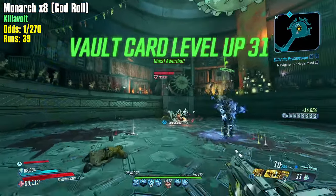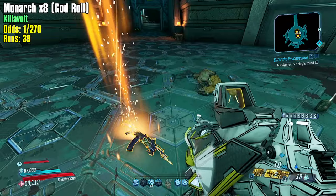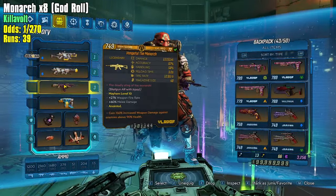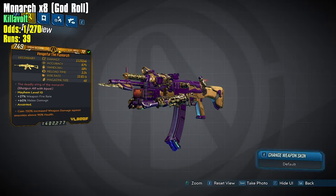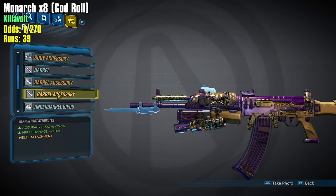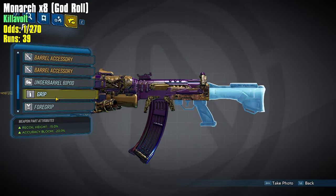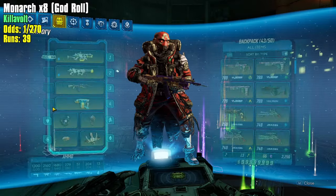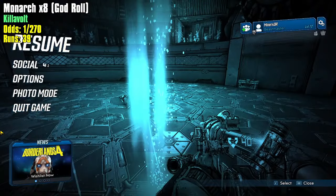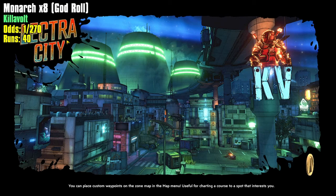Got him — a Monarch! It's a Black Hole anointment, times-four Monarch but with the right barrel — it's 150/90. Let's check out these parts: it has the melee accessory. Two body accessories — acceptable, only missing the accuracy one. But two barrels — not acceptable. Not a good grip, not a good foregrip — in fact this is one of the worst rolls you'll see for a Monarch. That's about as bad as you can get.